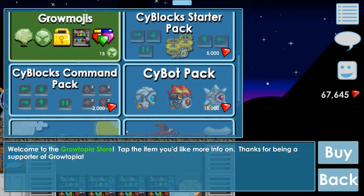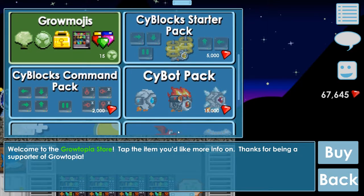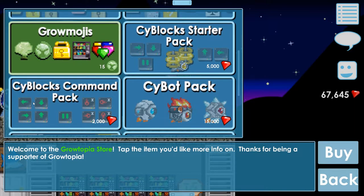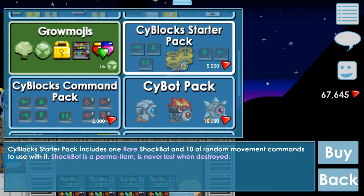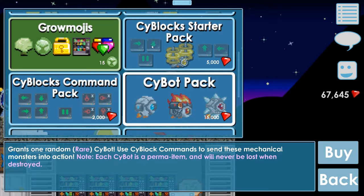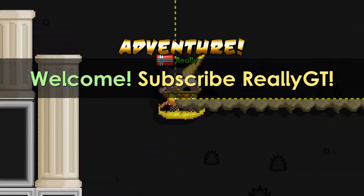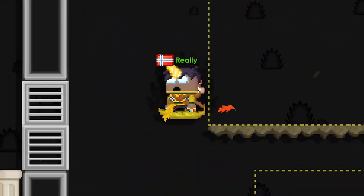I think the bots are very cool. I've seen some videos about it — you can control these bots around to do different stuff with these different buttons or movements. They are perma items by the way, so you can pick them up if you break them. You can control them to shoot, move, and they can be used for making a pretty cool parkour.